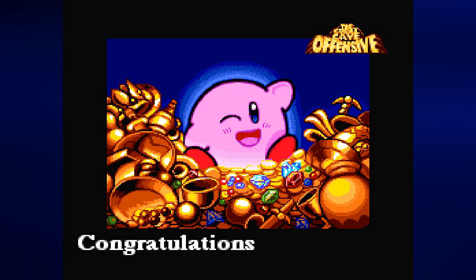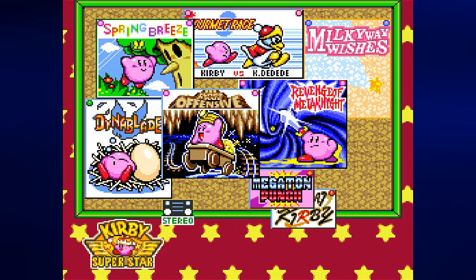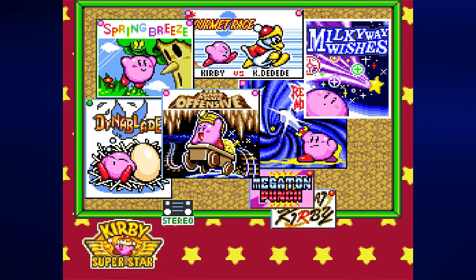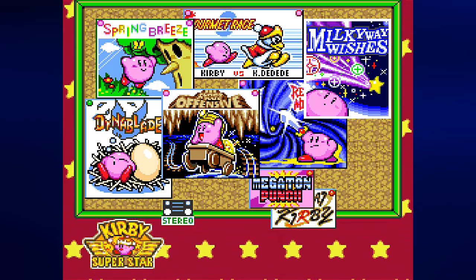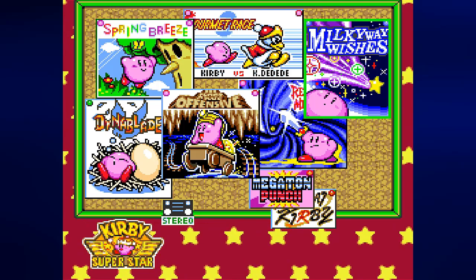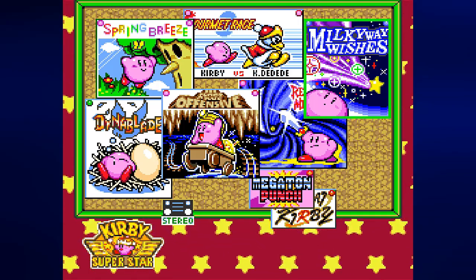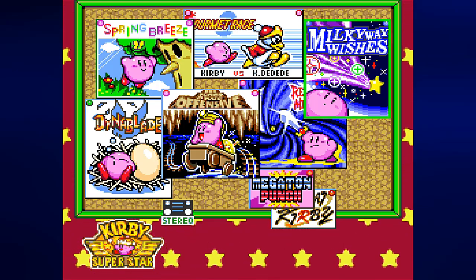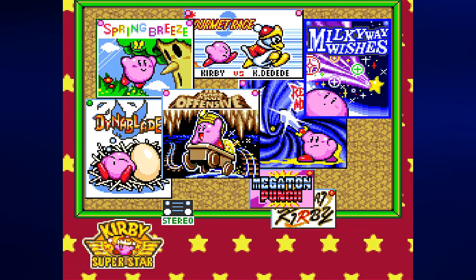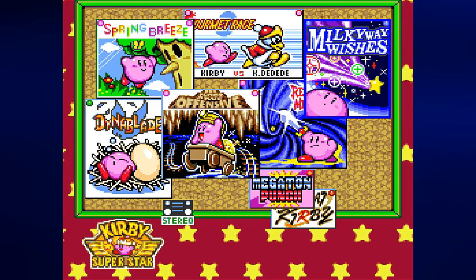If you collected all 60 treasures you get this screen at the very end — you get to see Kirby with all the treasure, the treasure glistens and sparkles. You can go back to the game select screen by pressing Start, and you finally get Milky Way Wishes. This is definitely going to be the most interesting one, and we're going to tackle Milky Way Wishes in the next video.